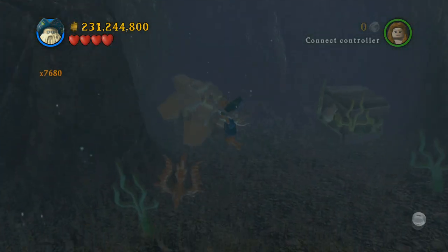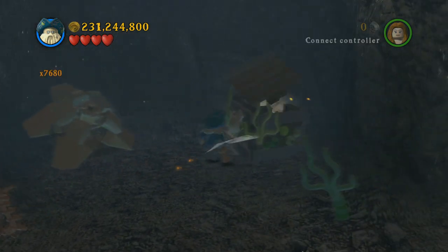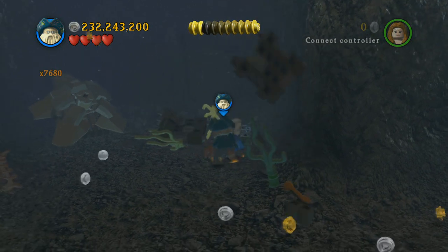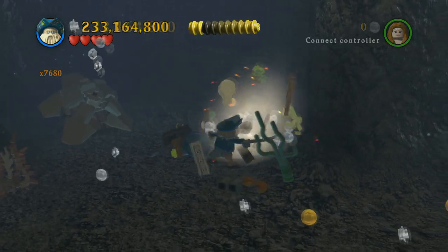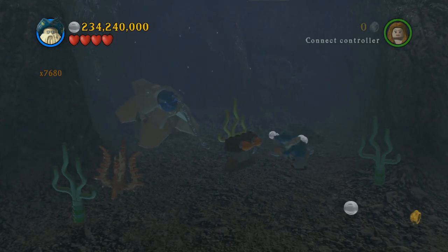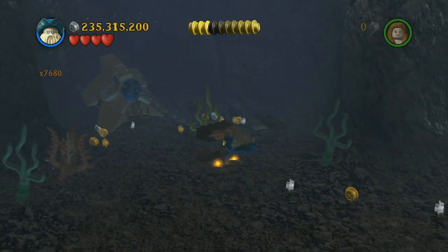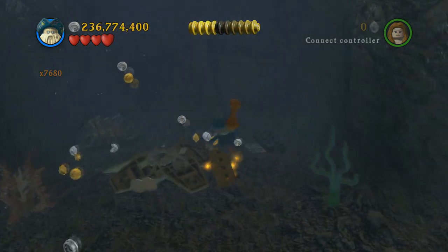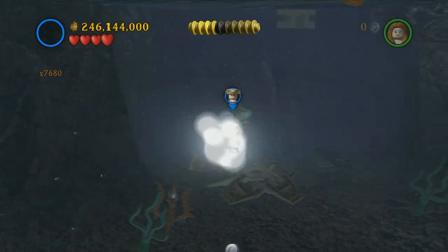This one needs a strong character that can also go underwater — there's not too many of those. I used the Flying Dutchman, I think. You come down here, blow up that thing, build it, and then the strong character part comes in. Pull that, then pull the starfish off of the mini ship in a bottle and blow that up for six out of ten.